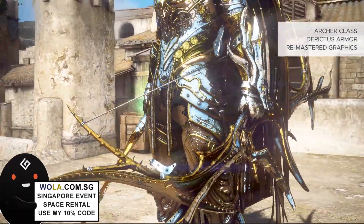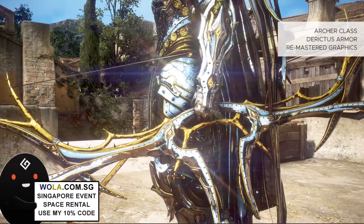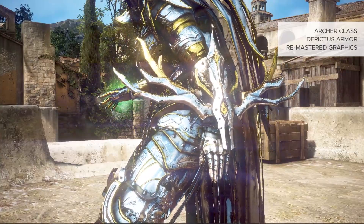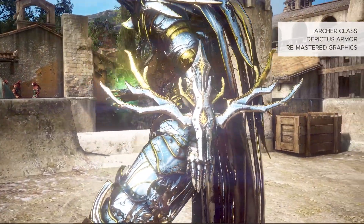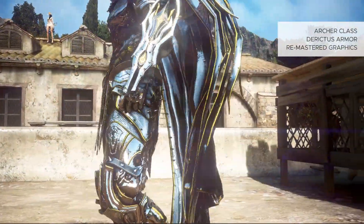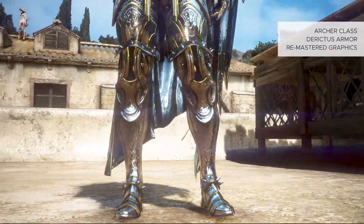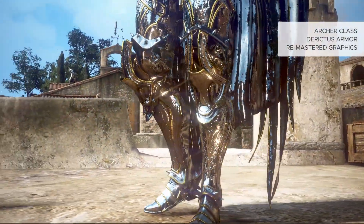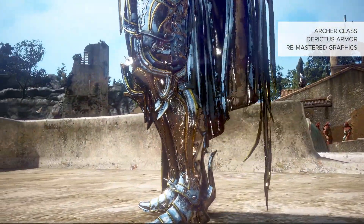I want to show you the bow details as well, so I'm going to change my gear to the crossbow since I'm using the Archer class, so you can see the crossbow detail. Let's go lower a little bit and look at the boots section. This is how the boots will look like — the details are there. I bought this armor because I really love it; the details are extremely nice.